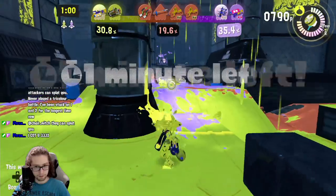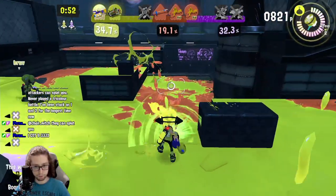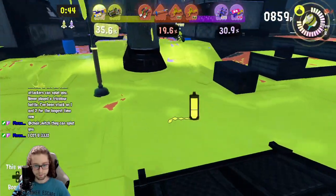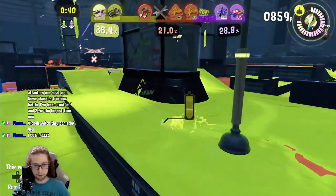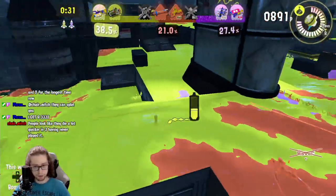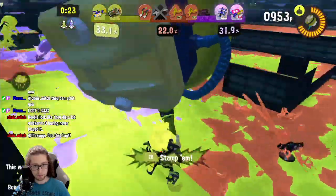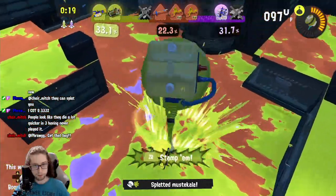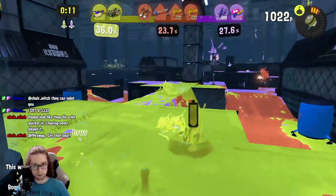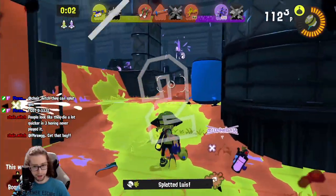As I was saying during the vod review, staying in that area as the attacking team lets you basically rain paint down on the site. See all that paint we have just from high ground compared to the defending team's spawn - we can prevent them from getting in very easily. You just need to play the game correctly, which sounds dumb to say but it's genuinely not that complicated. That was an easy game.